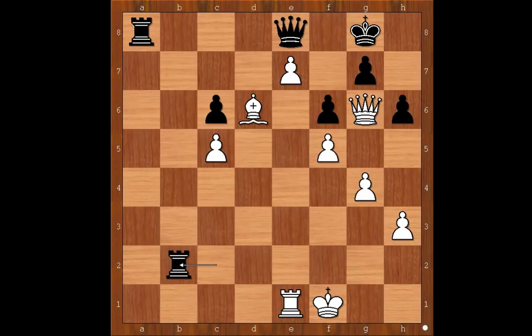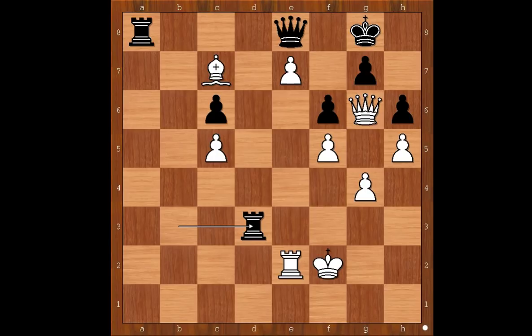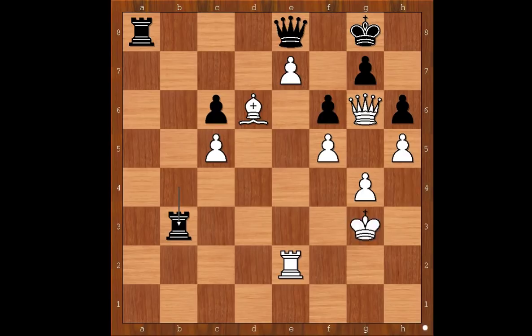Rook to b2. h4, rook to b4, h5, rook to b2, bishop to c7, rook to d2, bishop to f4, rook to d4, bishop to d6, rook to b4, rook to e2, rook to b1, rook to h1, rook to b3, bishop to c7, rook to d3, bishop to f4, rook to d4, bishop to d6, rook to b4, king to g3, rook to b3, king to h4.